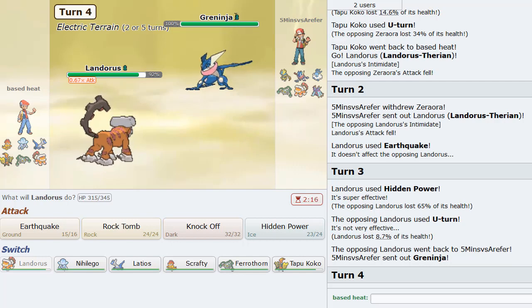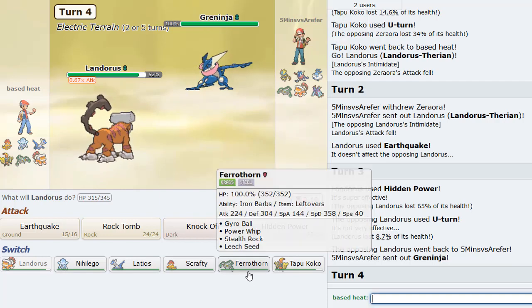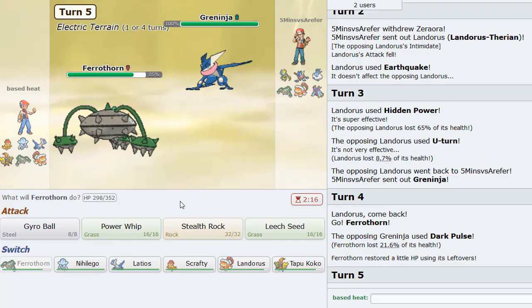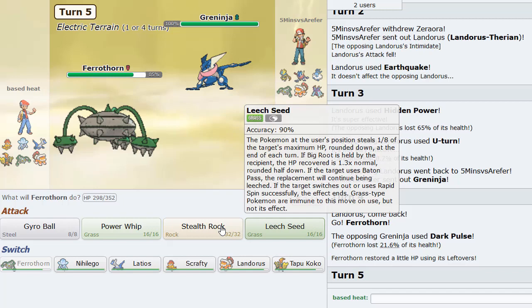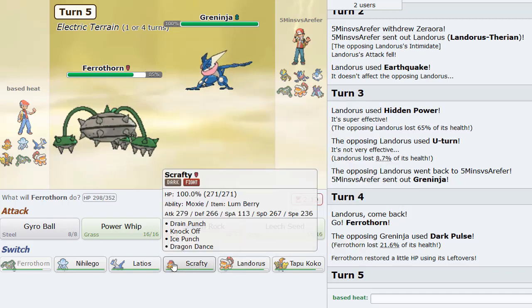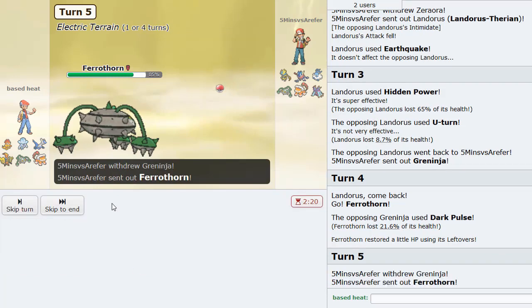I always like to - ever since people comment and say you got to look at the gender for the clue, because females are always Protean. I'm going to do that. Yep, there's a Dark Pulse eating it up. And then we're going to make a double, we're going to make a double into Latios on the Ferrothorn.